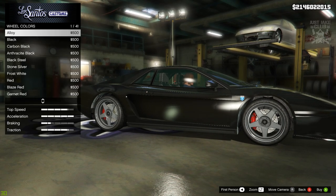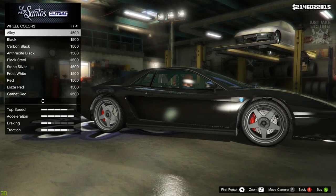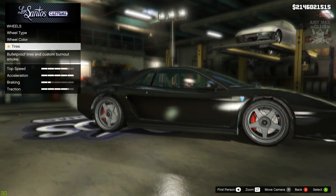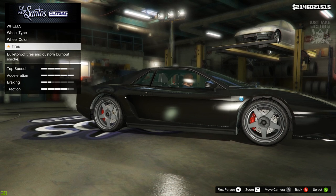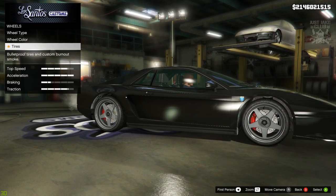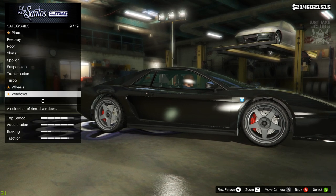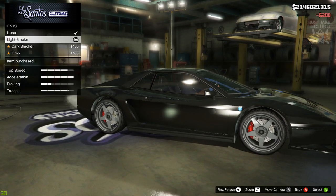For the wheel colour, if you ain't got the money for chrome you want to get them in alloy. If you're in story mode and can't get chrome rims, purchase the alloy. If you're online and you can afford it, I highly suggest getting the chrome. And to finish up the build, as always, we're going to go into the windows and purchase the low smoke window tint.